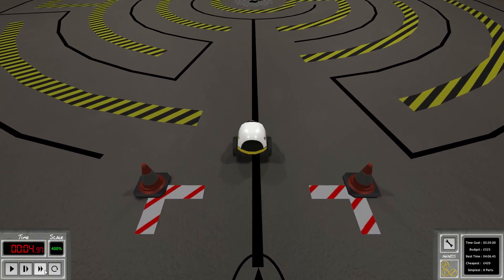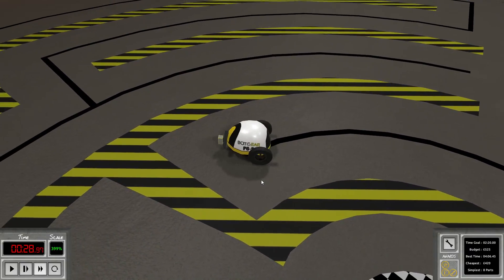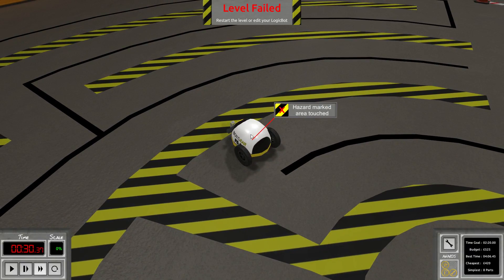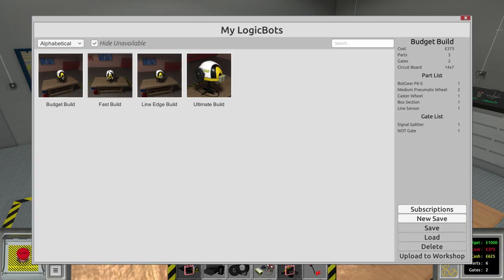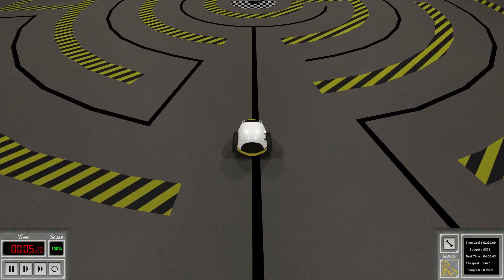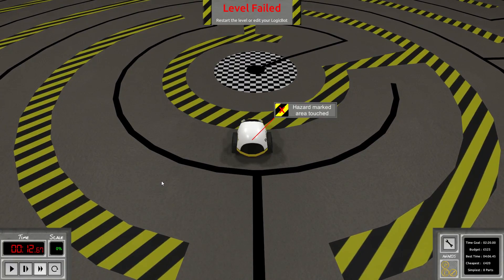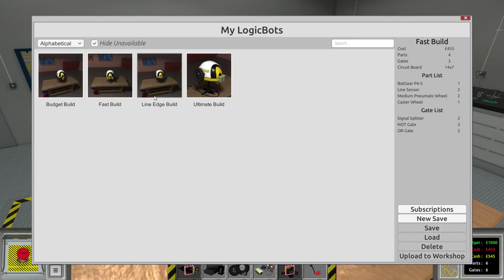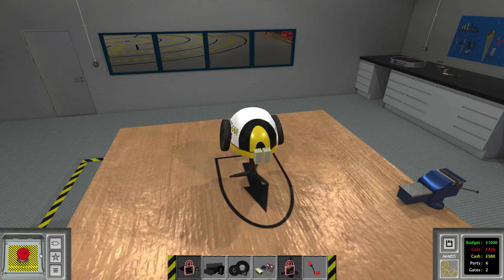The budget build is very slow but also cheap. We could even make it cheaper by removing that beam. You can see it basically follows the line, but it doesn't turn around quickly enough. Let's go ahead and load up the fast build. This guy also fails. As you would suspect, the line edge build is actually the build that is working. I just have two line sensors facing down and the circuitry is right here.